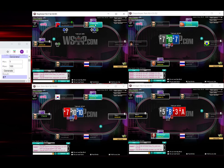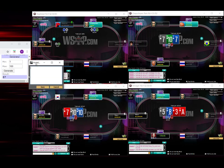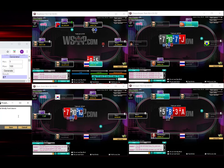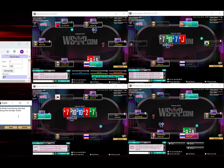I'm trying to think of a note to take on him. I always find it interesting trying to figure out what I should be noting on these people. Some of the notes are: not blindly front-dooring value blind versus blind, having some stronger checks, possibly aware of blocking continues, etc.